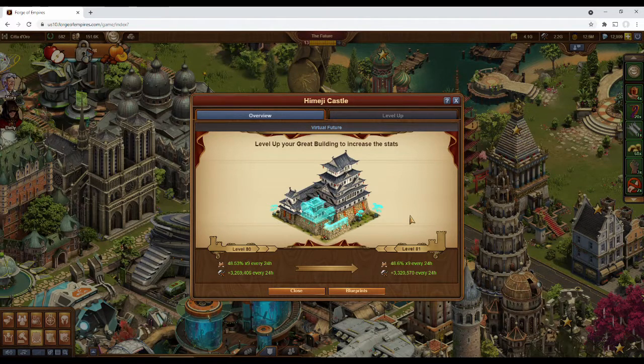At level 80 you also get over 3.2 million supplies. That could be enough for a lot of different things, like completing a quest or producing goods for a while. And I know that in the past I haven't been a huge fan of supplies from great buildings, but with this amount it definitely helps.